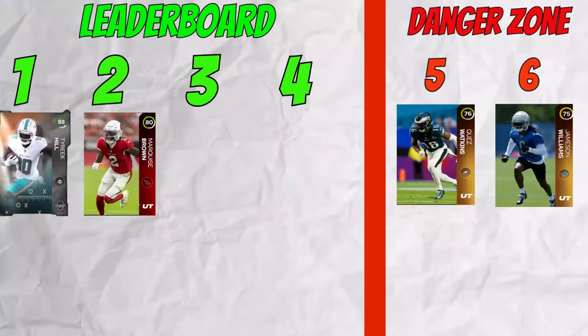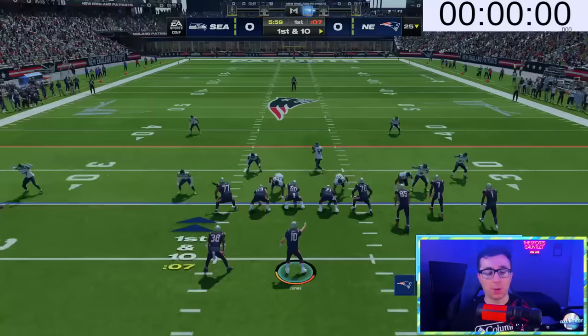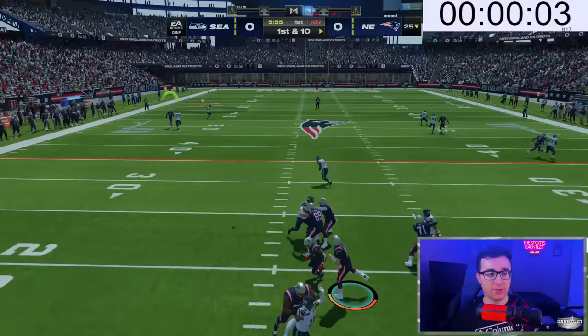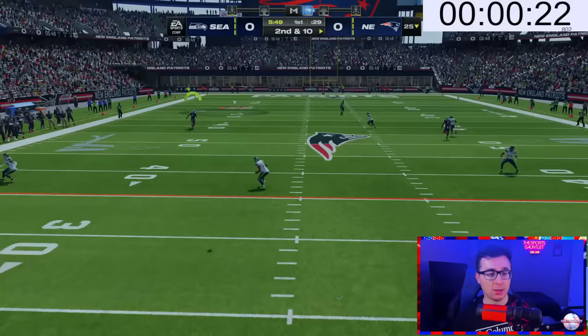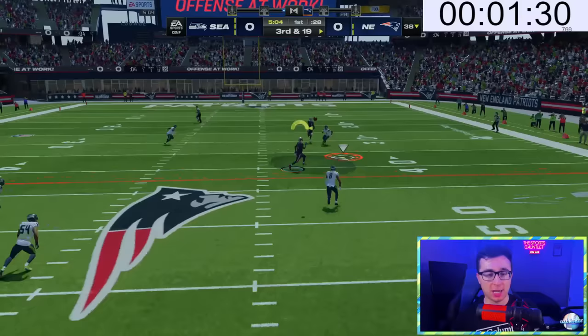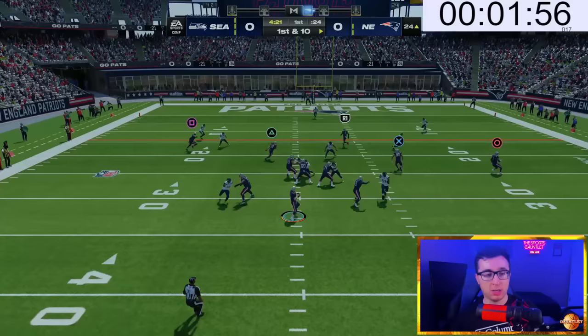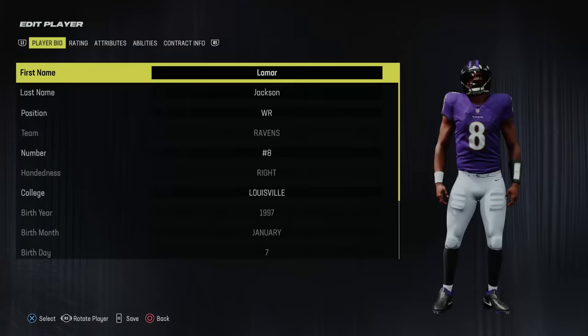With two players to go, Jamison Williams and Quez Watkins are in the danger zone. Up next for the New England Patriots is Tyquan Thornton. He's getting double coverage and doesn't get a one-on-one chance initially. After a few plays working against Woolen, they finally connect over the middle — Mac Jones delivers and Thornton moves on in one minute 59 seconds.